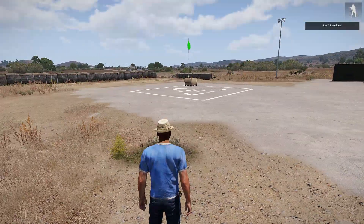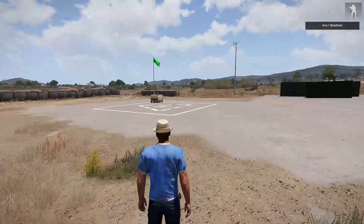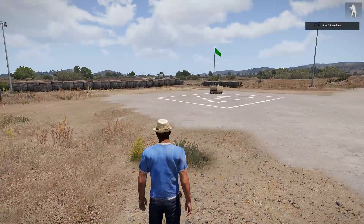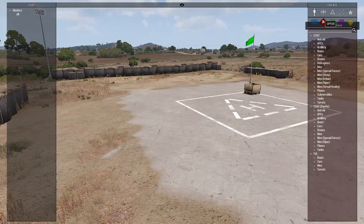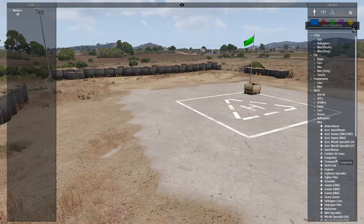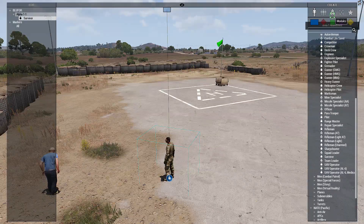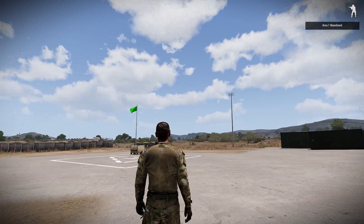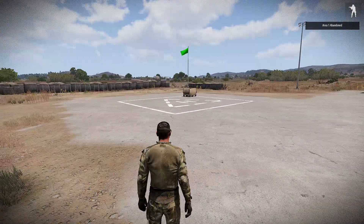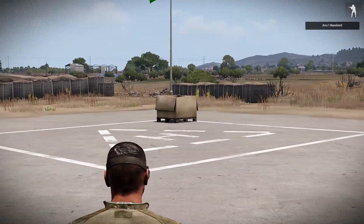If you can see up in the top right corner it says area 1 abandoned. So this is area 1, and obviously you can have area 1, 2, 3, whatever. I'll just go to men and put down a survivor and take control. It says area 1 abandoned and you can see it's got a green flag, and that box there is just an empty box.